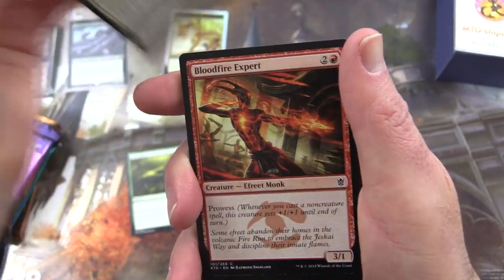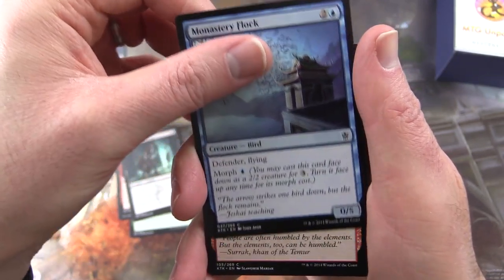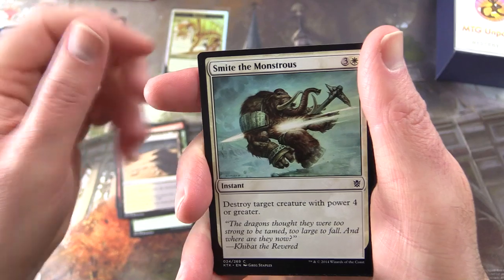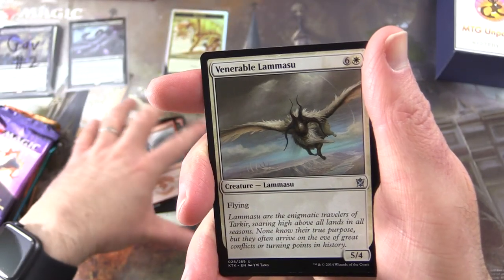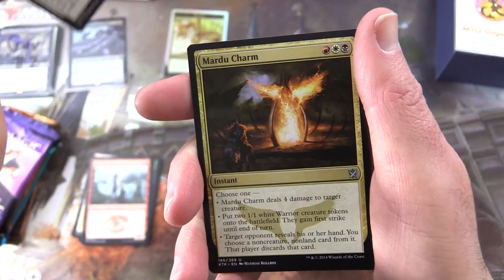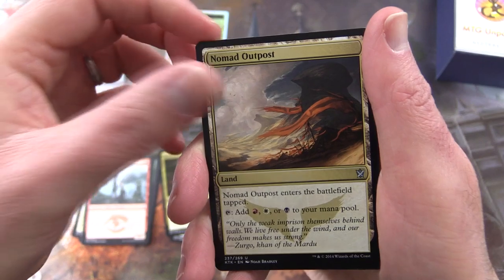War Behemoth, Bloodfire Expert, Shambling Attendant, Monastery Flock, Bring Low, Kintree Warden, Scoured Barons, Smite the Monstrous, Bloodfire Mentor, and Unquammon's Venerable Lamassu — looks like a flying goat or flying sheep or something, very strange. Madu Charm, Nomad Outpost.